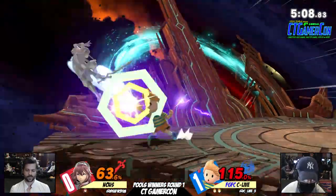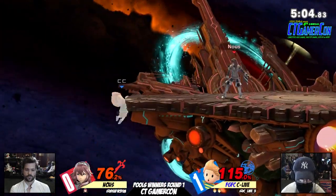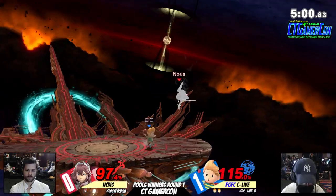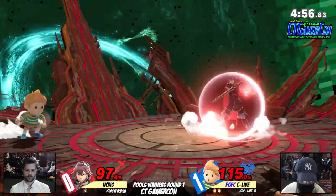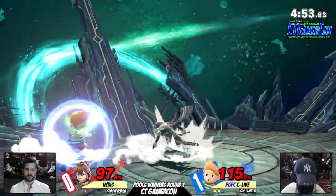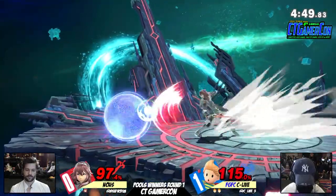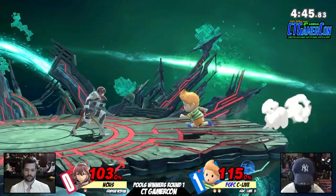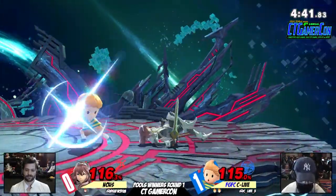Newt trying to put the pressure on, but C-Live off the ledge. Going for the PK fire — I like it. 115 at the edge though — that's a problem with that committal approach off the stage. Up and high. Just right of that grab miss — just a little mistimed. Both of them looking for the next big hit. Newt has done a great job moving around the projectiles, just using that good airspeed of Lucina to his advantage. A smaller body than Bowser too. It's game — down smash, headshot.